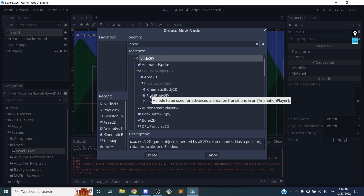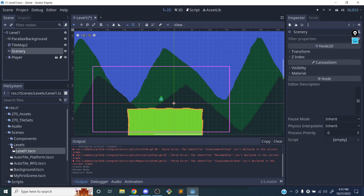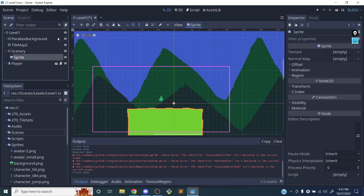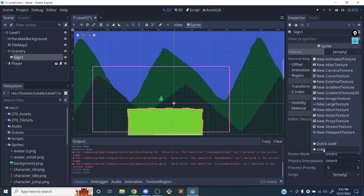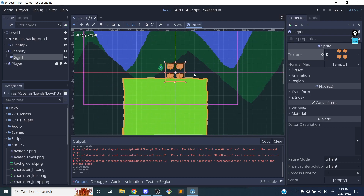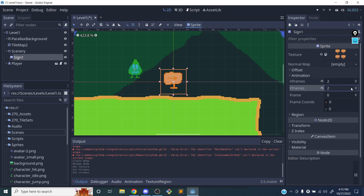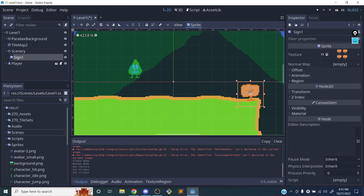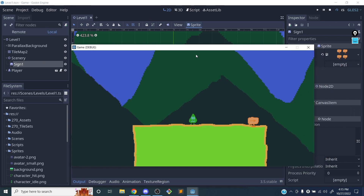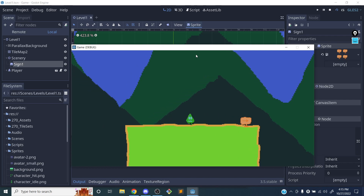Let's add a scenery node — I'm going to add a child node, a default Node2D, and call it 'scenery.' I'll put in one of my signs. I'll make a sprite, call it 'sign one,' and drag in a texture from my sprites folder. It's a sprite sheet, so I need to change animation parameters: horizontal frames is two, vertical frames is two. Now we have a sign that says 'go to the right.'